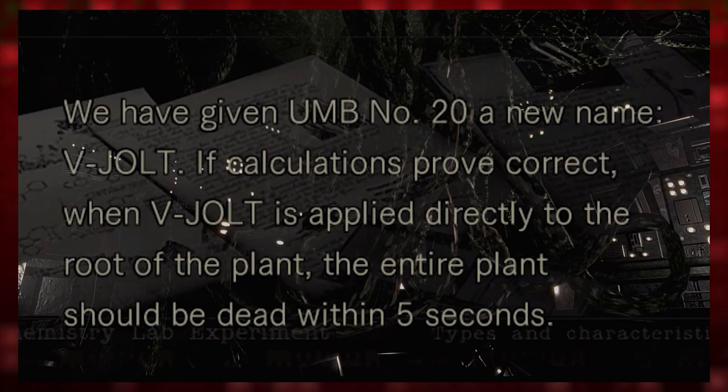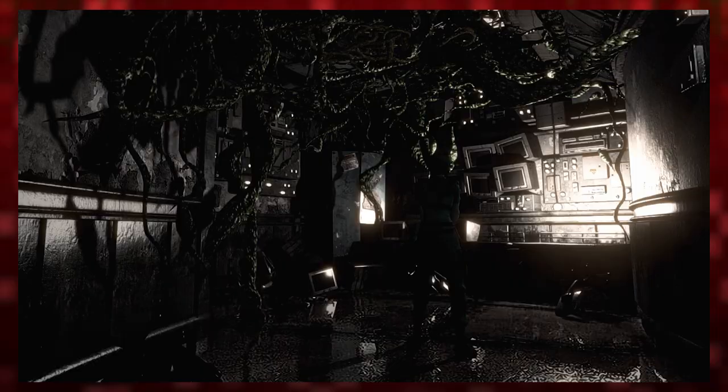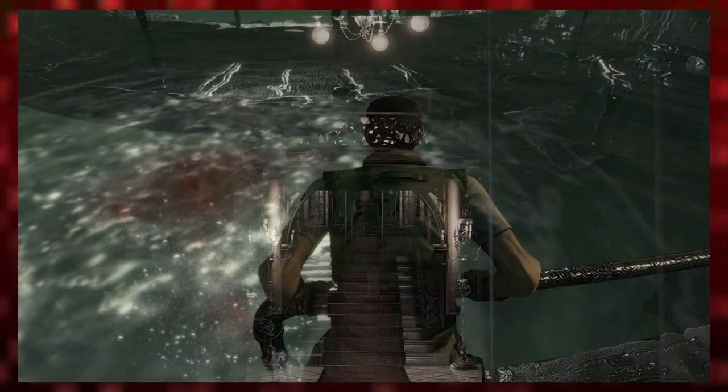Unfortunately, these researchers would never get to enact their plans with this compound. Either through Plant 42 itself, or perhaps Neptune in the basement, these researchers would disappear, leaving Plant 42 to continue to flourish in their absence — that is, until a new threat would make its way to the Spencer Estate.